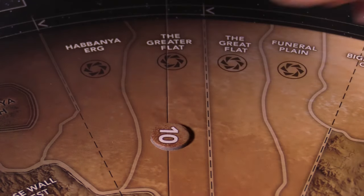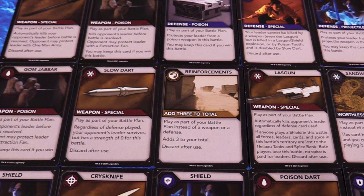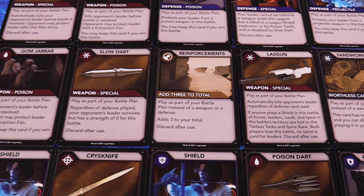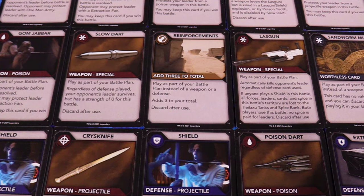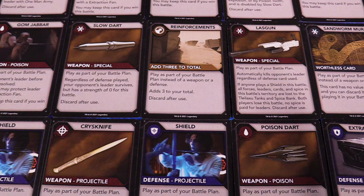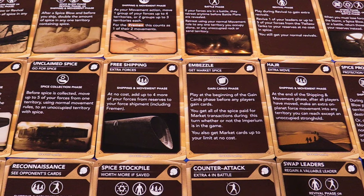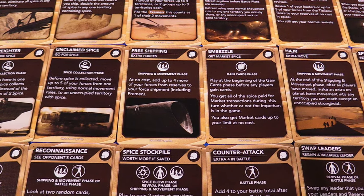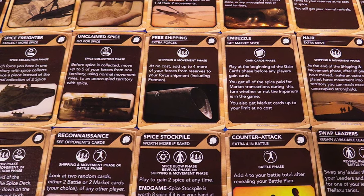In the next phase, players can gain new cards. Each player can draw up to their maximum hand size of battle cards, which are used during combat to aid their attack or defend their leaders. Also during this phase, players can purchase market cards for two spice each, paid to the bank. These cards do a more wide array of different things like control the storm, peek at your opponent's cards, gain extra movement, or counter a faction ability, and tons of other effects.